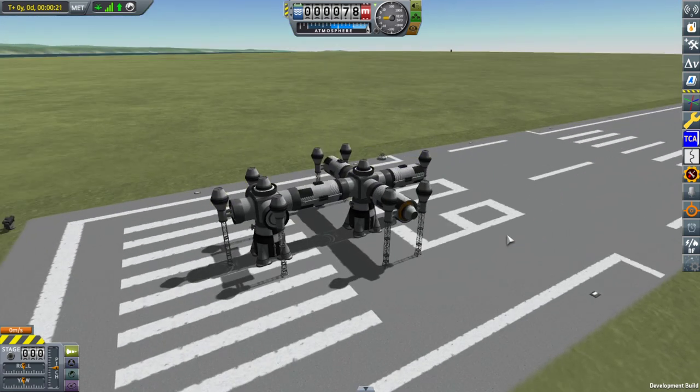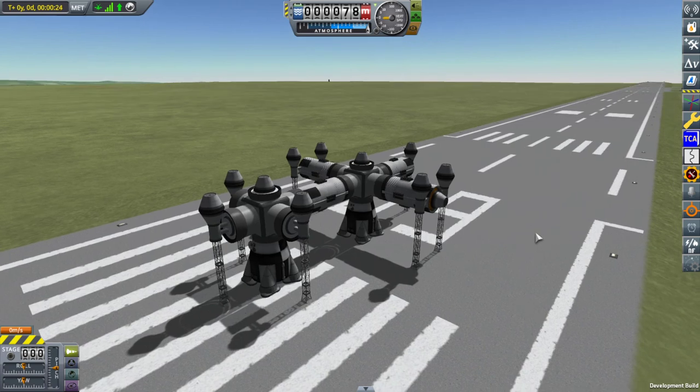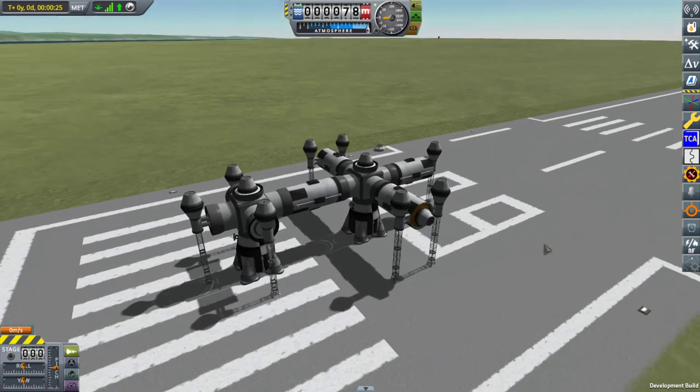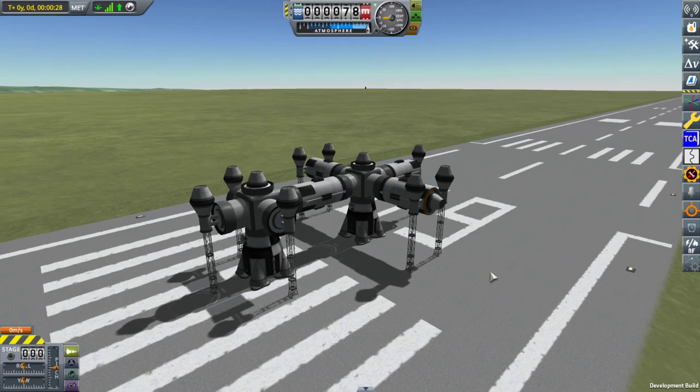So you can launch it, then it will explode and the payload will remain in place. As a final test, let's launch this thing on the moon to see how it will go in low gravity.